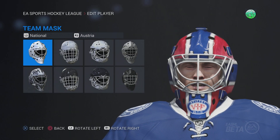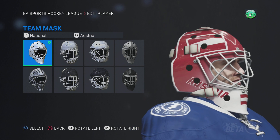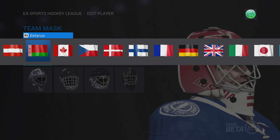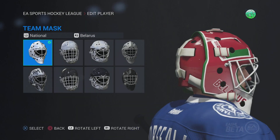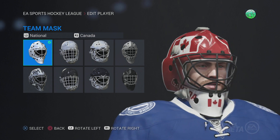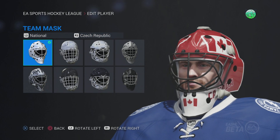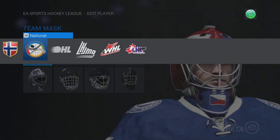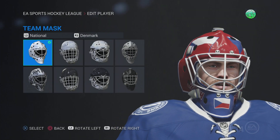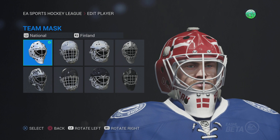Now for the national team masks — you got Austria, let's see if there's anything special done with these. Doesn't look like it. Belarus — let's see if Belarus is special. No. Canada — nope. Czech Republic — I don't think they're really changing at all. So it looks like they didn't really do a lot of work on the international masks, which is kind of too bad. They updated colors and stuff, but I just wish they did a little bit more of a unique design to them.